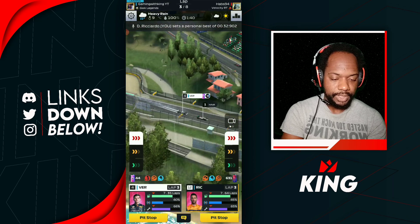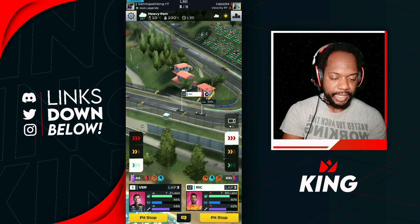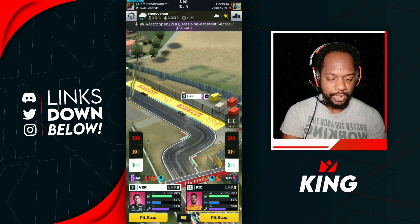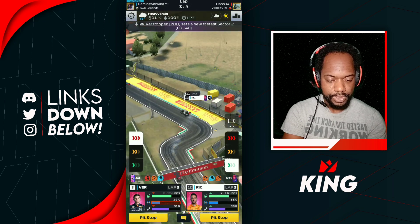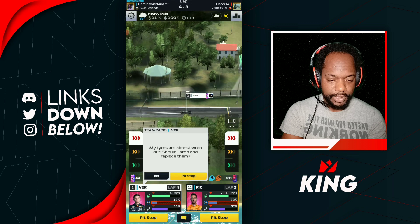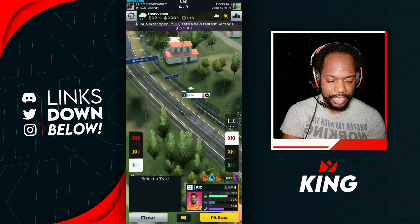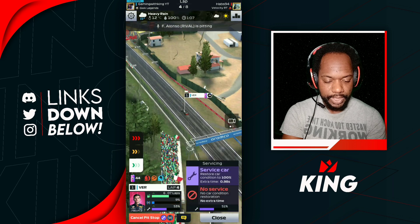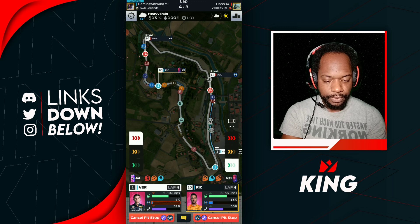Verstappen makes his way to P3. Ricciardo still in P12. We cut back down and give some support — Ricciardo still holding P12. We wait until we hit the main straight and boost again. Ricciardo picks up to P11, and Verstappen stops now up to P1. We boost Ricciardo down the main straight and cut down Verstappen so he doesn't run out of tires. Go to pit orders — Ricciardo now up to P10.